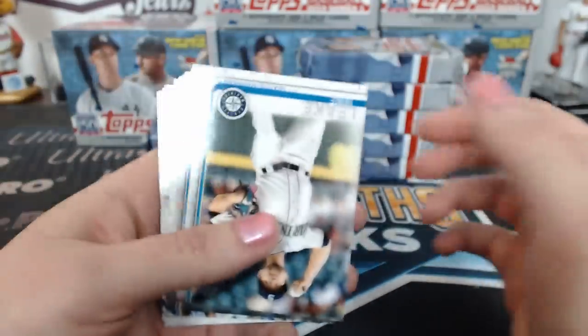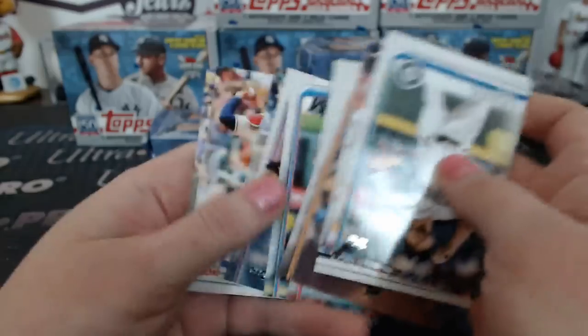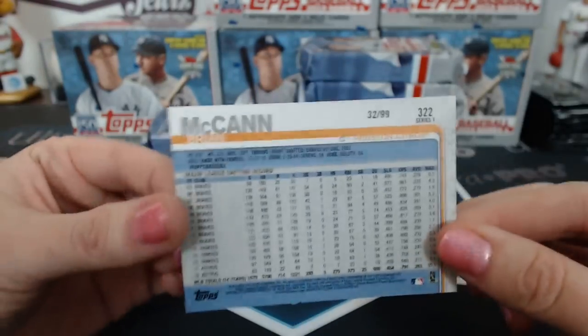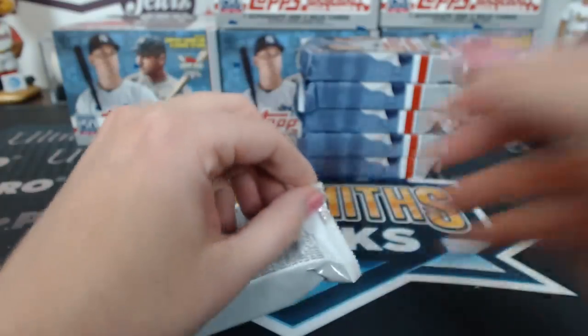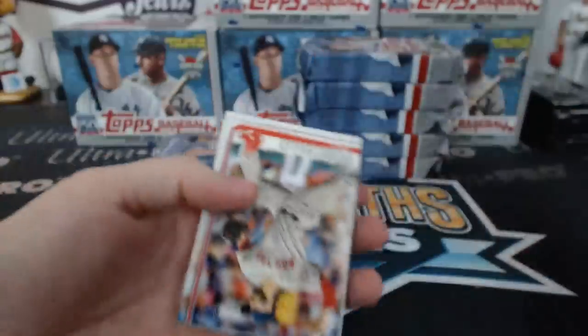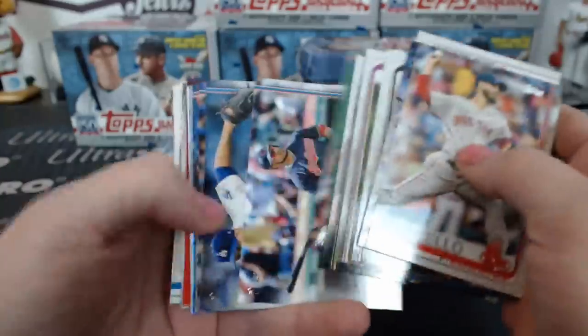First vintage! They kept that vintage cardboard feel too — the vintage cards have that cardboardy texture. That's a Pittsburgh Pirate photo. Kind of close. 250-year stamp. I do like how they have the Future Stars cards this year.